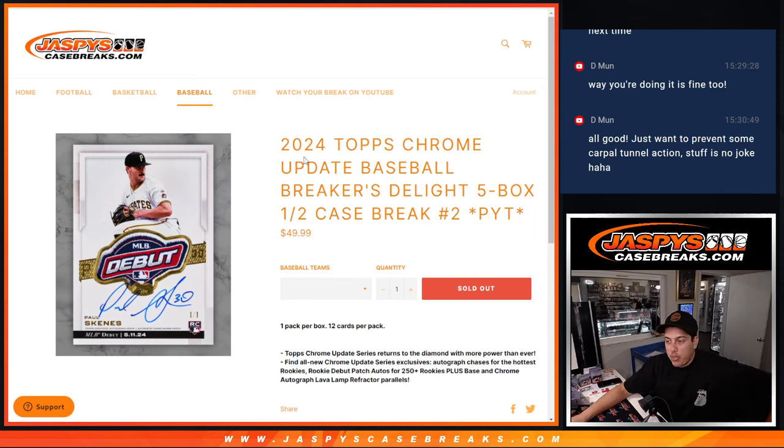What's up guys, Michael here with Jaspies and we are doing our 2024 Topps Chrome Update Breakers Delight 5 Box Half Case Break, Pick Your Team Number 2. From what I heard, the first half was not that great. Hopefully we have some bangers in this half. It's just 1 pack per box, 12 cards per pack. Should be a quick one here. We did do a 20 team filler.